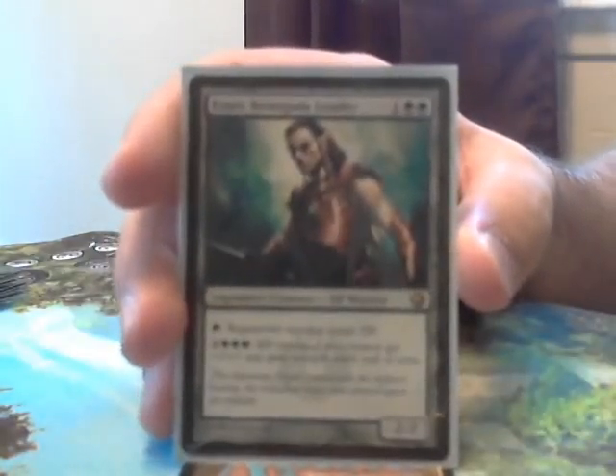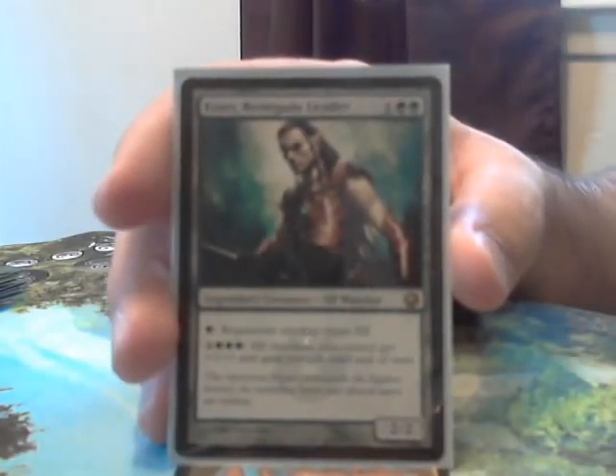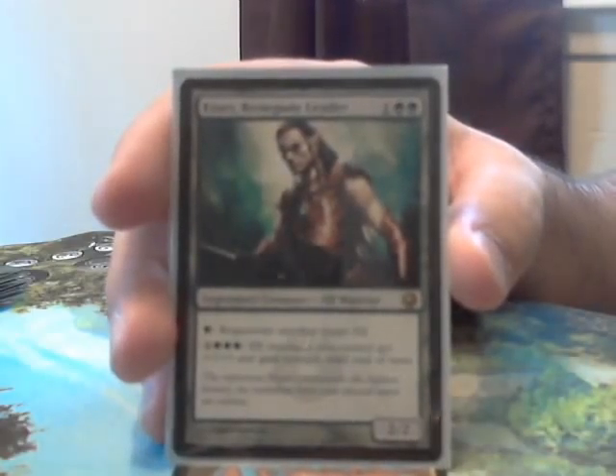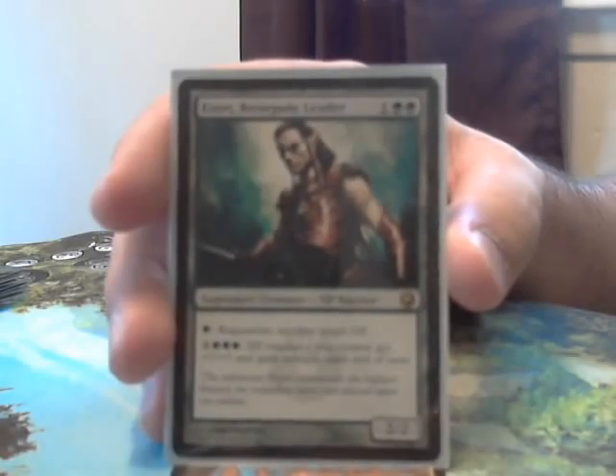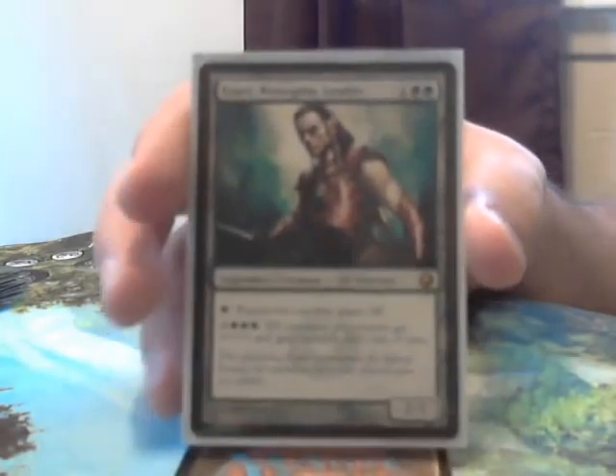This deck has plenty of mana acceleration, which basically allows you to abuse Azuri's bottom ability, giving all elves plus 3 plus 3 and trample. You can use this ability multiple times in a turn — if you have 5 mana you can use it once, but if you have 25 mana, which is very possible with this deck, you can use it 5 times. The possibilities are limitless from there.